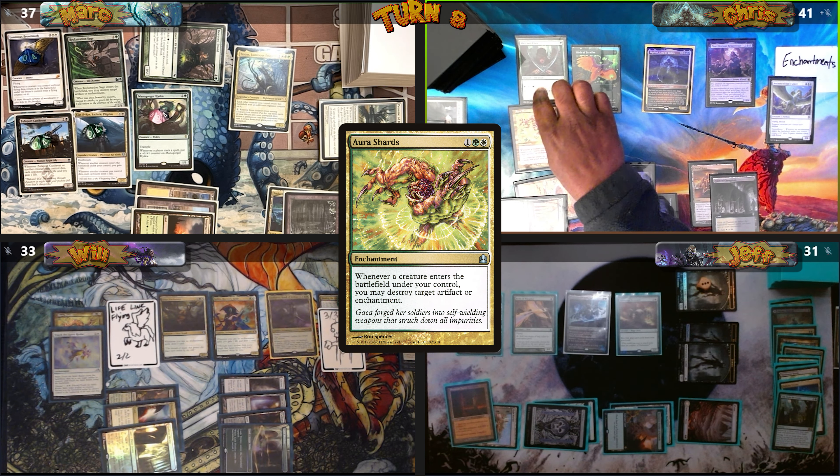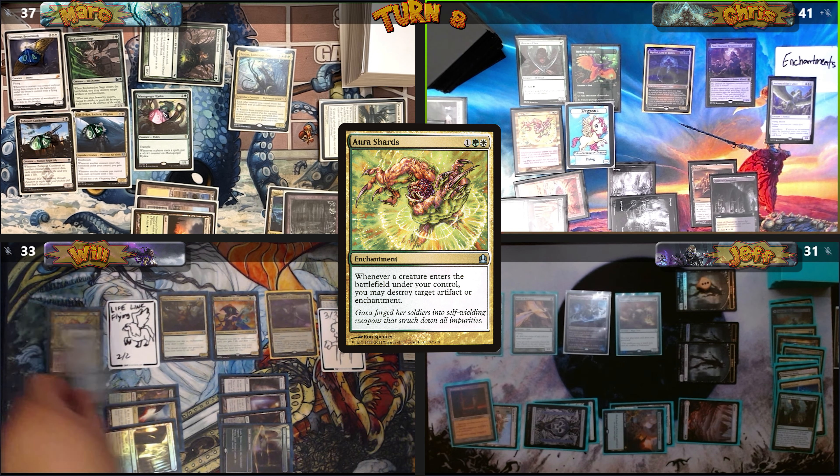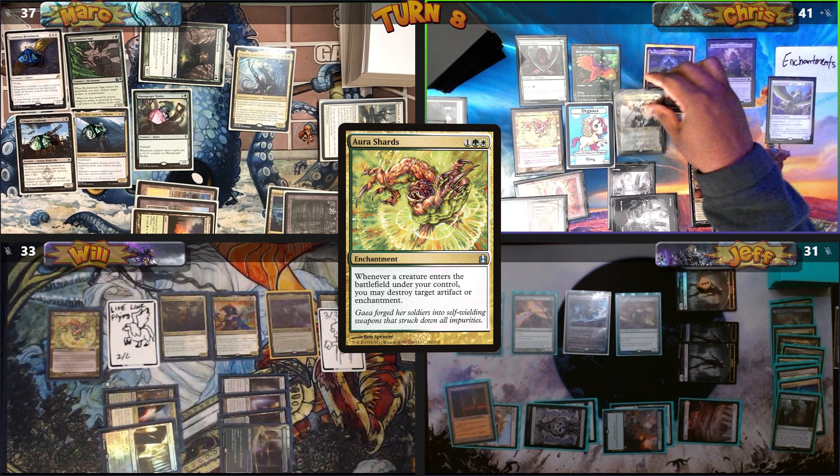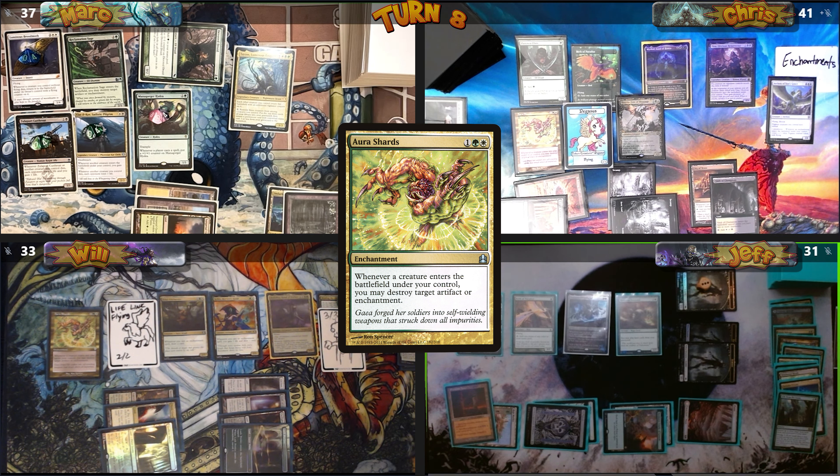I cast Aura Shards of my own. On ETB I get a Pegasus token and choose to destroy Will's Touch the Spirit Realm. My Sigarda comes back to play and I pass, forgetting an Aura Shards trigger.